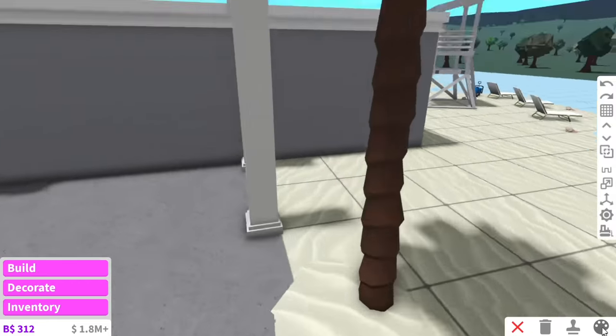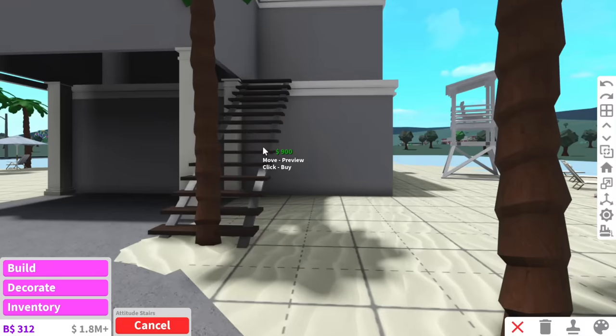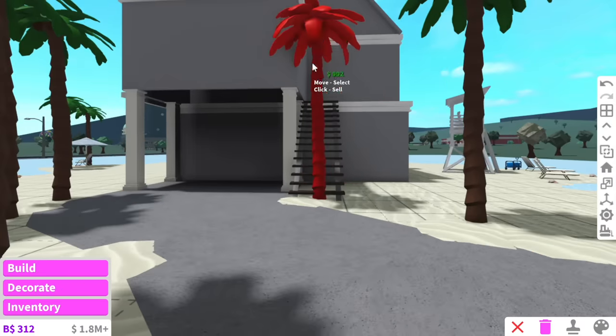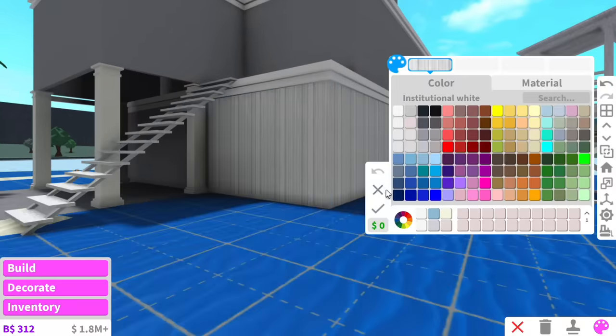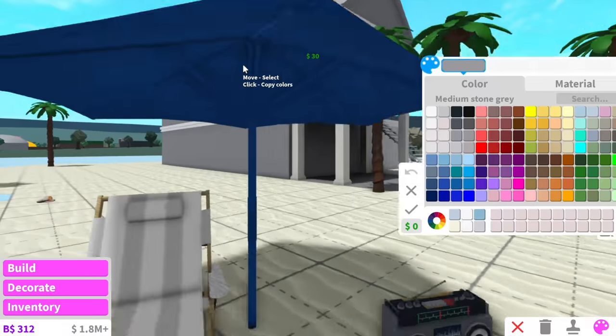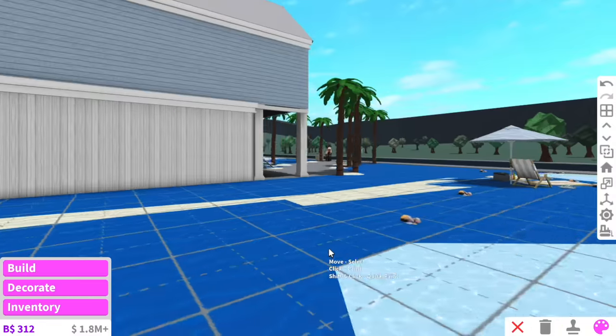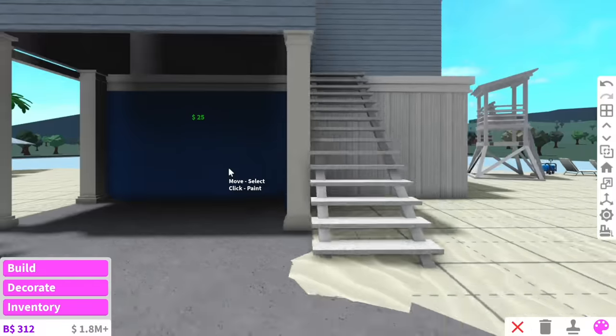I think the beach is done, so now we can finally start working on this beach home. I noticed a lot of the time in beach homes they have a staircase going up to the second floor, so we can put these altitude stairs right here. For the wall color, I think down the bottom we'll do vertical planks, and on the second floor we can do blue horizontal planks, because you don't want this house looking all the same.